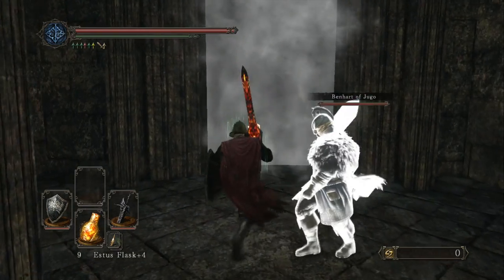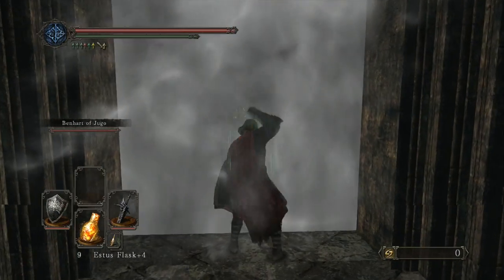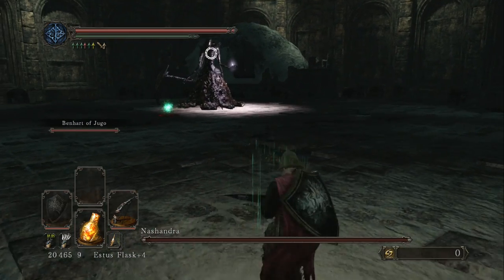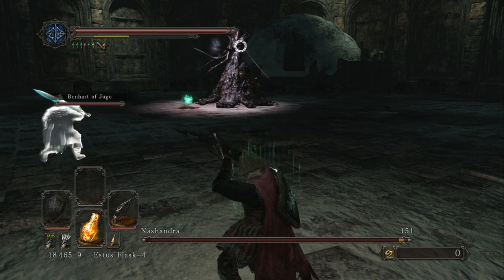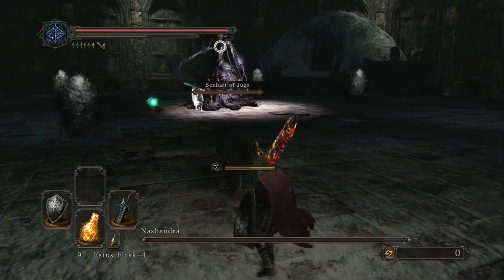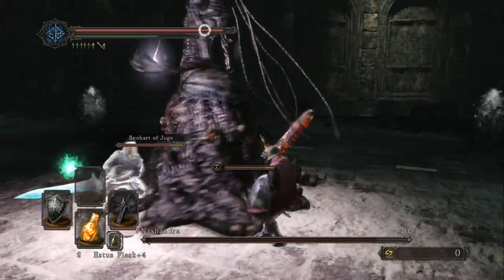After hours and hours of banging your head against the wall, beating all the bosses, you're finally here, finally at the final boss. You'll notice this is the same arena in which you fought Throne Watcher and Throne Defender, which means the dangers of the pit surrounding the arena still apply. Be careful of where you're standing. Also, you can summon Benhart of Jugo once again to help you fight.